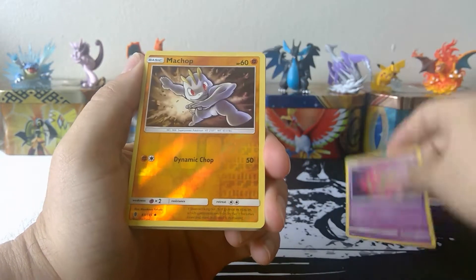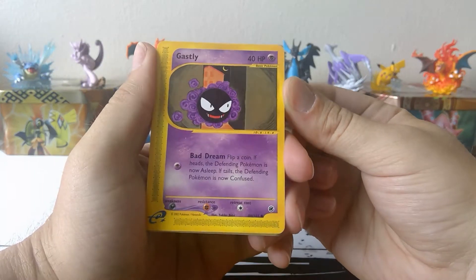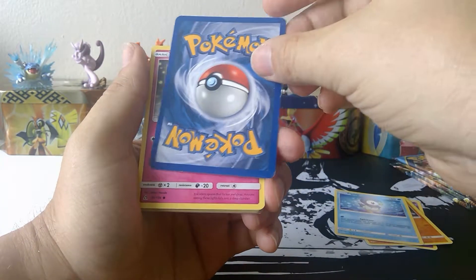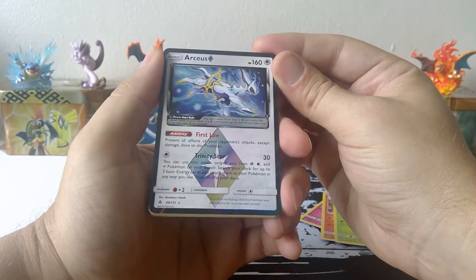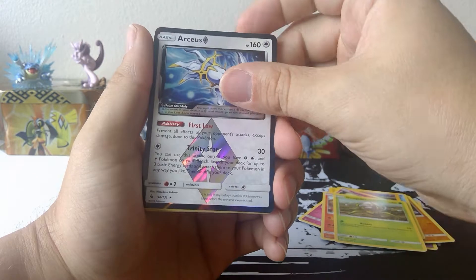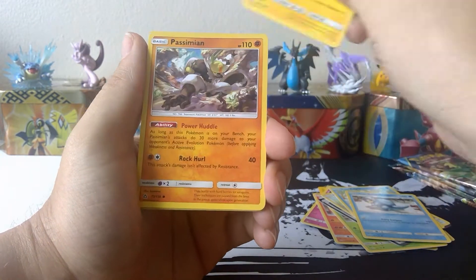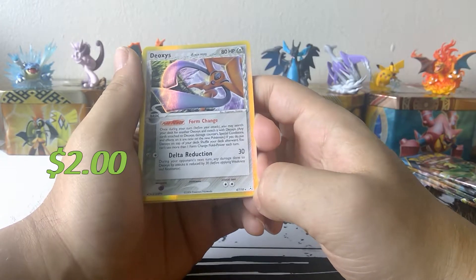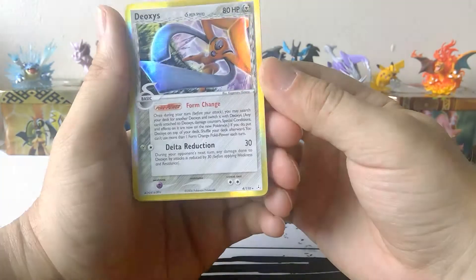Alright, so we have a Spear Tomb, a Reverse Hollow Machap, Pipclop, and a Ghastly from one of the E-Series sets. I'm so bad with the set symbols — I have to learn all the set symbols — but that's actually really cool. Any of the E-Series cards are really cool. I say Arceus. I know it's supposed to be pronounced 'Arceus,' but to be honest with you I think that sounds stupid, so I say Arceus. A Deoxys Holographic card from — I think that's Holon Phantoms. If I'm wrong, correct me. Feel free to correct me. I'm almost positive that's from Holon Phantoms back in 2006. It's a really awesome looking card.